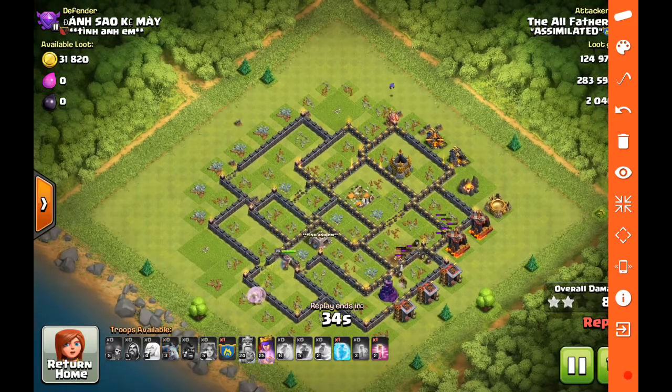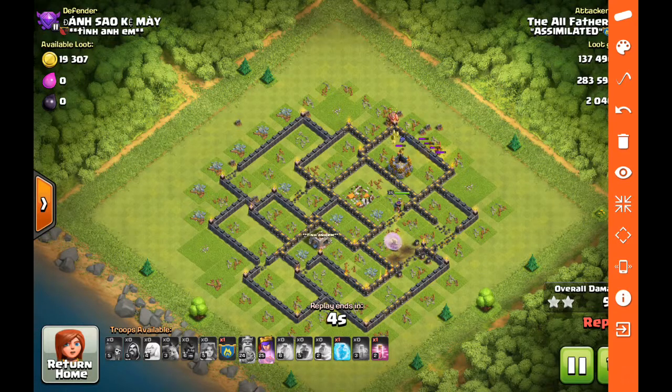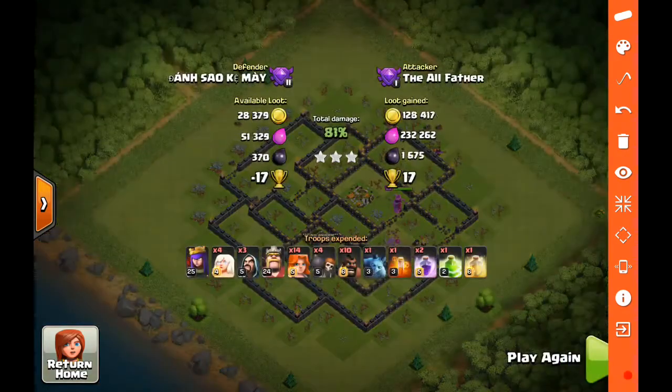Not a whole lot of troops left — the last hog gets flipped and the queen takes out the wizard tower. I didn't end up using the clan castle troops, just trying to keep the troop composition down so it truly mirrors a town hall nine attack, other than having level six hogs and level five valks. That's the general intent — let the valks trip the double giant bombs in the core, let the hogs safely run around one end, and the queen takes out the other side.